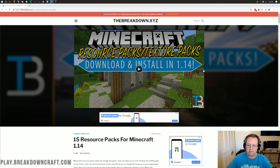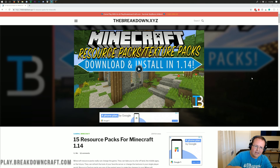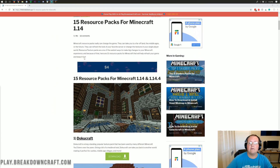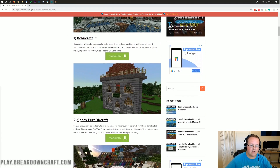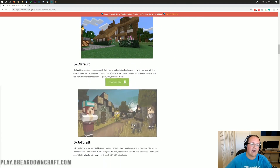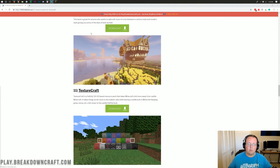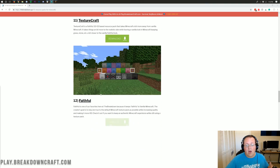I know on your screen it says 1.14, but this is the video for 1.14.4, so I can't add this to the video until after I've recorded and uploaded it. But when you come to this website, it will have it. All texture packs for 1.14 will work in 1.14.4, so you don't have to worry if it doesn't say it's updated for 1.14.4 — as long as it says it's updated for 1.14, that's fine.